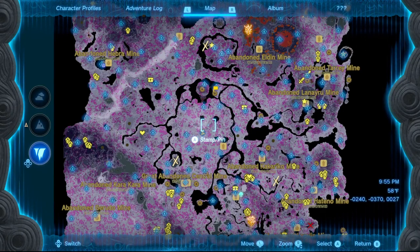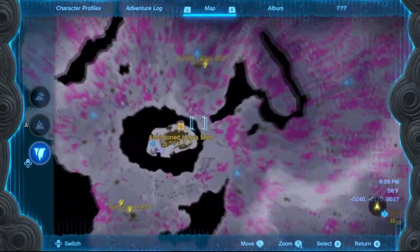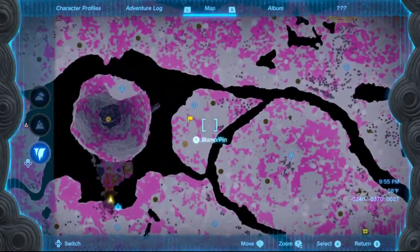Hey guys, in this video I'm going to show you how to enter both hidden chasms — the one that takes you to the abandoned Hebra Mine, and this one here next to Hyrule Castle.